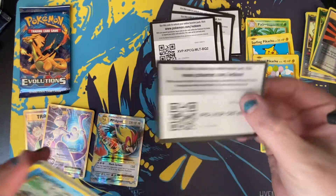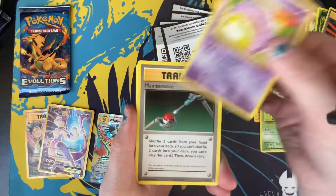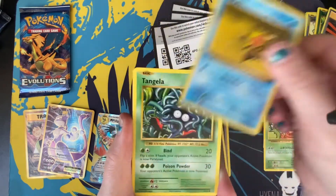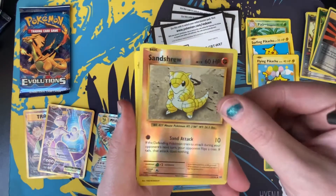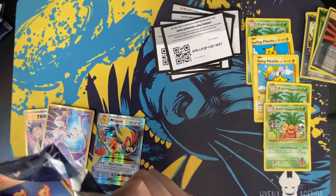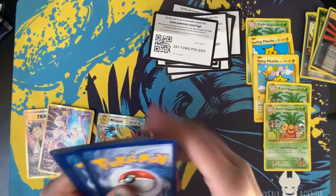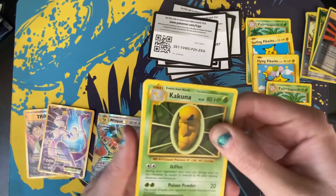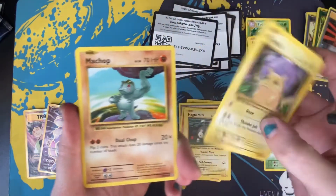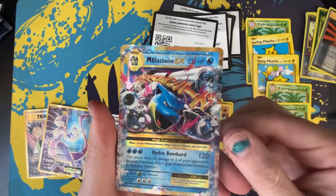Okay, second to last pack — what secrets will it hold? Another Executor. I can see that's more of a common among the secret rares. Sandshrew and Electrode. It's just Electrodes and Dewgongs for me today. Last pack: Kakuna, Full Heal, Machop, Ponyta, Magnemite, Pikachu — that big chungus, I love him — Weedle, Gastly, and a Mega Blastoise EX. Cool.